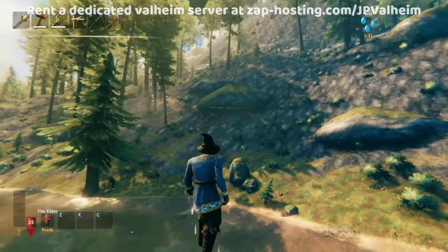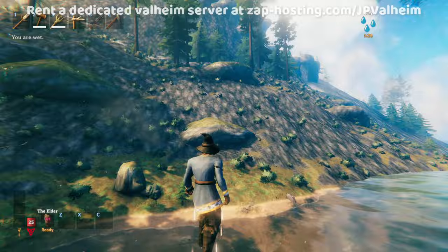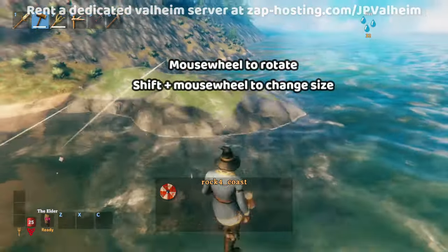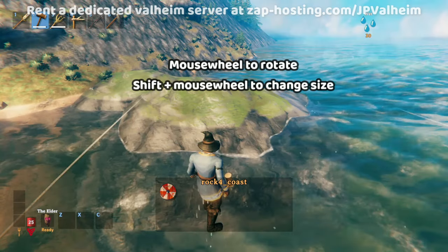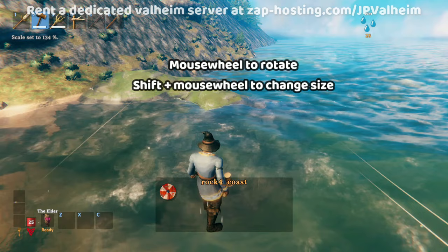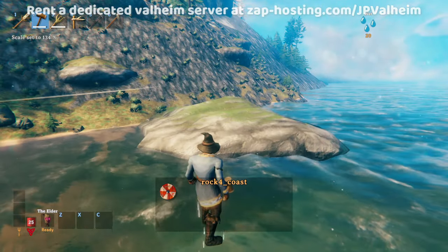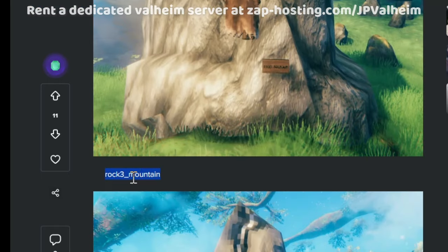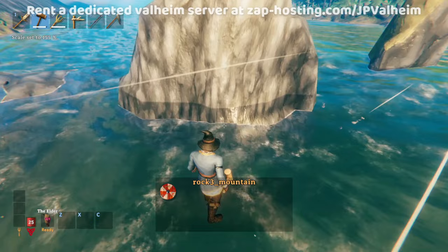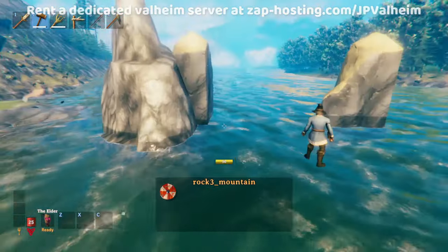This biome here is black forest, and you can actually see some of the rocks that we can use proudly on display already. I'll go for hammer rock for coast. It looks very unnatural if you just keep spawning them in the same pattern, so usually every time you spawn, you should change the size a little bit and also rotate. You can rotate with the mouse wheel; if you hold shift it'll change the size. And that's where we'll use these rock 3 mountain assets — I love these because they really look like jagged sea rocks. Then you can use the other rocks as sort of a frame and cover them up.